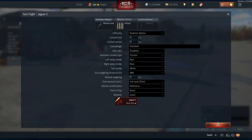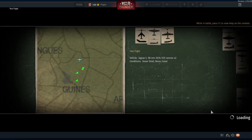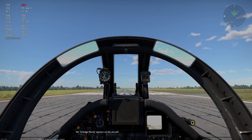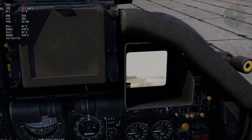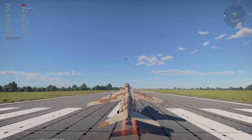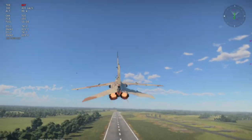If you've played the Jaguar A, you know exactly what you're getting into. If you haven't, what you're getting into is a vehicle with one of the roughest stock grinds in the game, but also one of the best spaded setups for a CAS vehicle. Since it's an event vehicle and a lot of people are going to get access to it off the bat — maybe without having played the Jaguars before — it's just going to be hell around 10.3 for a bit.